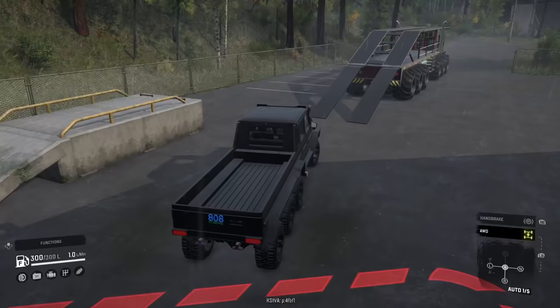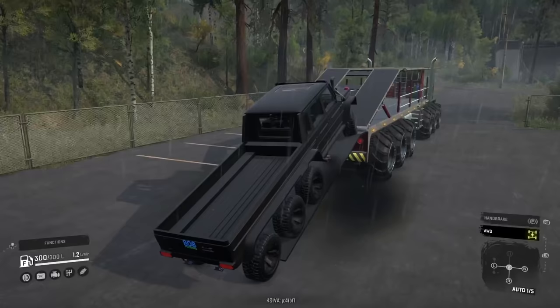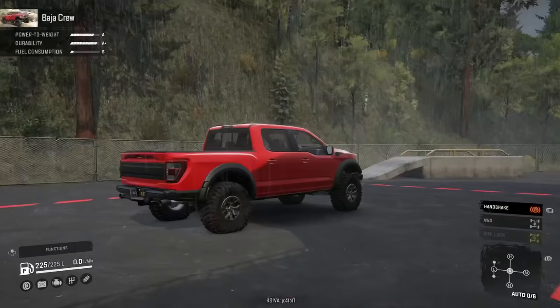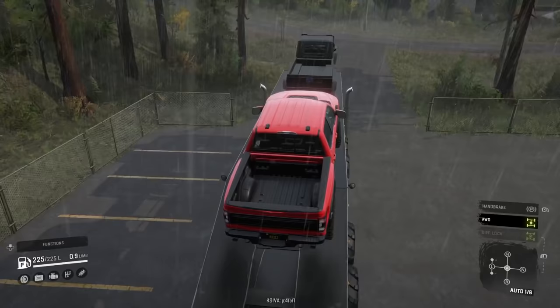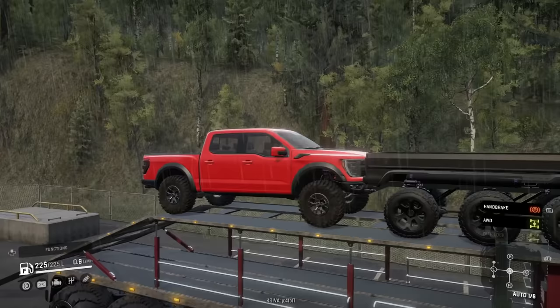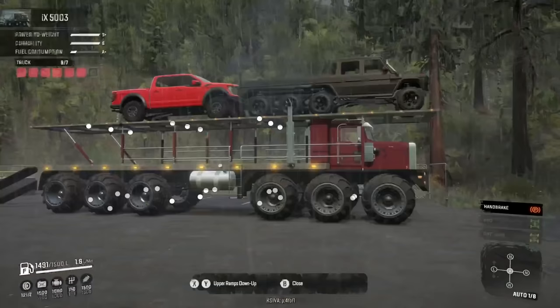Let's try the crazy 8x8 - this looks like it'll make it. There we go! We've got the 8x8 loaded up. I almost think we could fit a small vehicle behind it. I decided to go with something a little smaller for variety - a Baja Scout. All-wheel drive active, driving up the ramp nice and easy. Oh, that is so cool! Now let's raise the top deck ramp and figure out what else we can load.